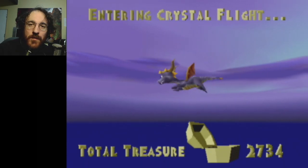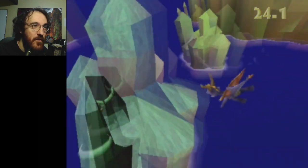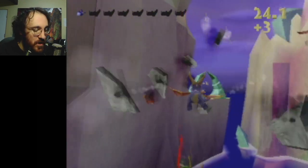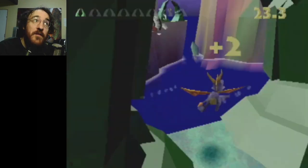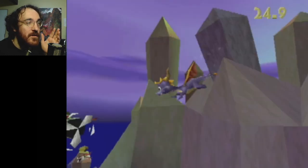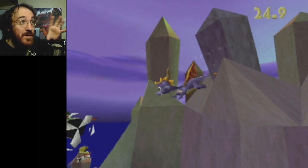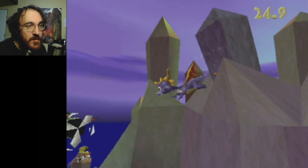All right guys, Crystal Flight tutorial video. Right off the bat in this level you want to hold up and left in order to get that diagonal turn down into the archway. A little bit of nuance to this turn: keep in mind Spyro can't go perfectly diagonally — he can't go vertically or horizontally at the same time. He's either doing one or the other, or crossing between the two during flight levels.